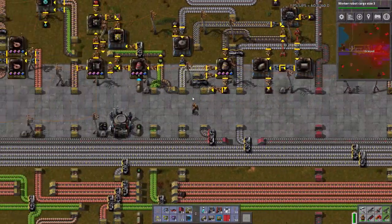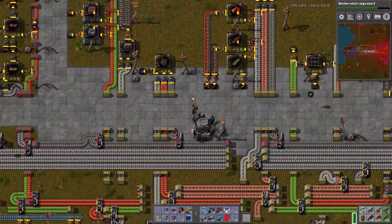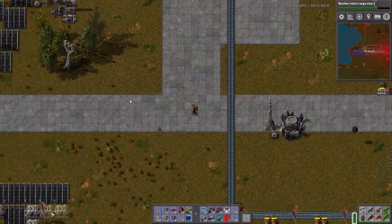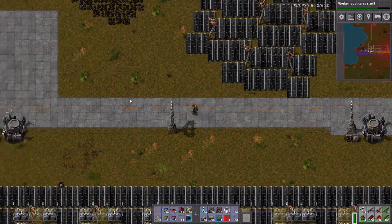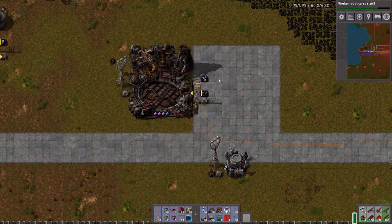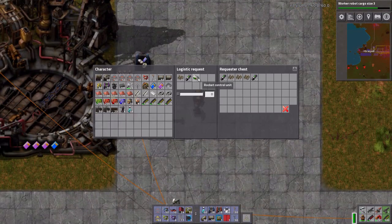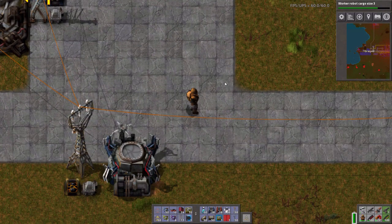Let's take one last quick look at the rocket silo and see how we're doing. I have a sneaking suspicion I still need to ramp up production immensely. We're at 2% because we're still waiting on rocket control units — well, that's disappointing. I'm gonna have to check on that in the next episode. I hope you enjoyed today's episode, and have fun!